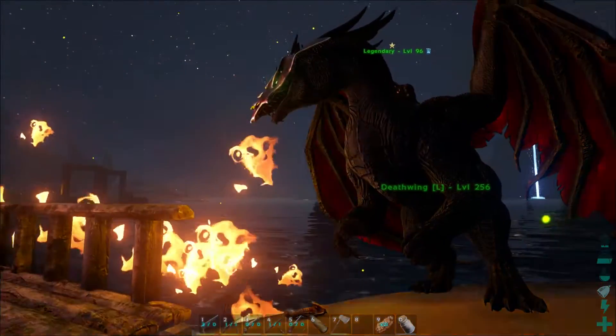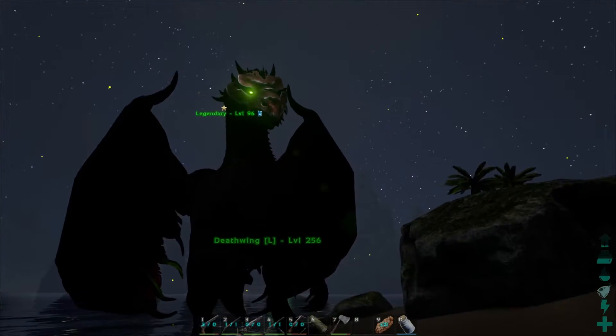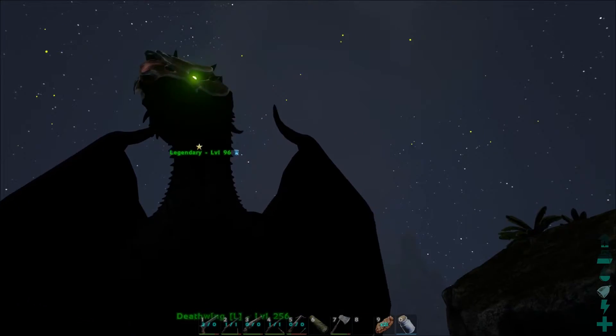Other than mods, a couple of server setting changes have been added to the rates on the Center map. Mating, hatching, and laying speeds are quicker - some three times, some five times quicker.